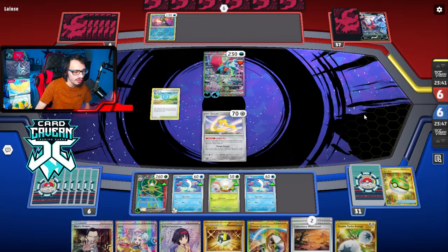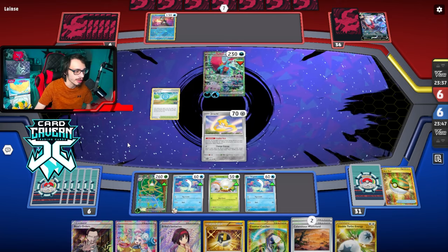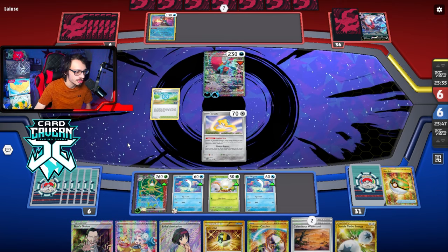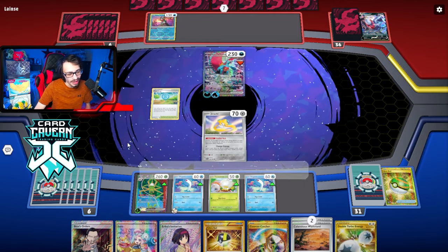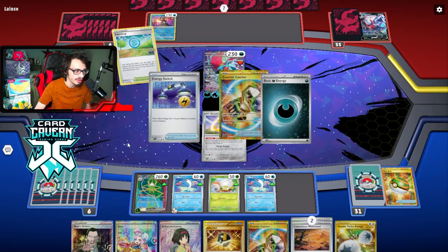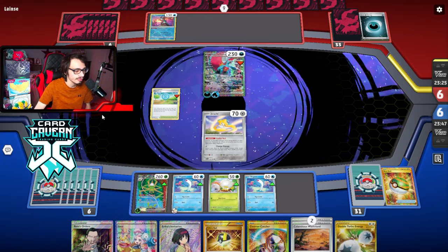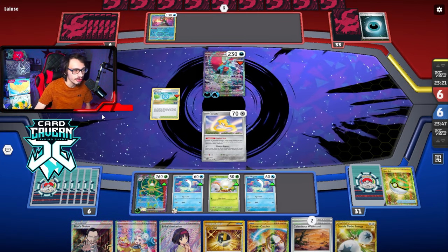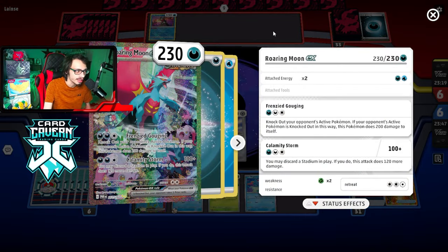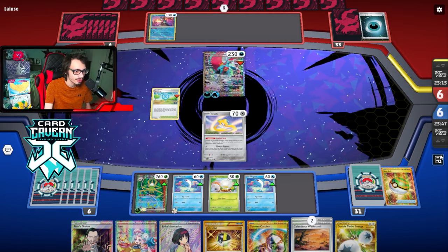They could Greninja me here. If they go Greninja, we can just Countercatcher and knock out Roaring Moon with Spite Ops — that's probably the play. They play Countercatcher too? They find Energy Switch. There is a Spite Ops in play though, so they have to be mindful of how much retreat this Roaring Moon has. Oh, they're going to Iono me — look at that, we're getting Iono'd.